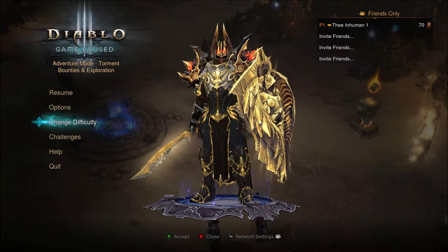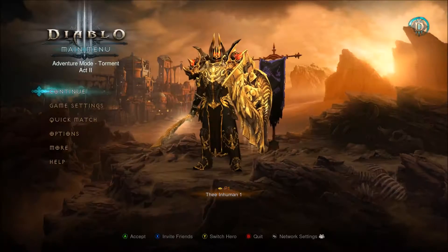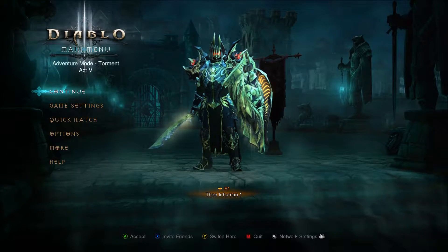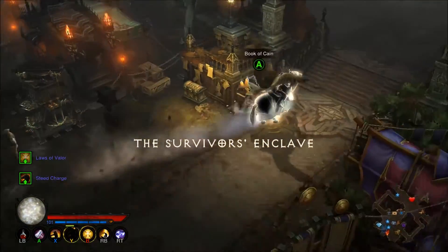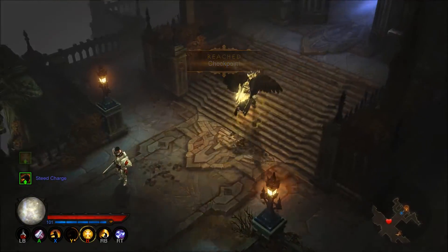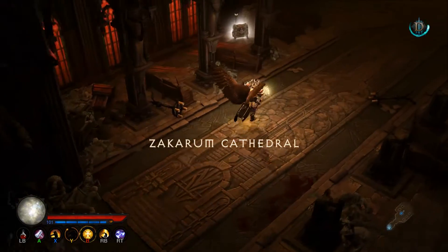The first thing you're going to want to do is create a new game. It doesn't matter what difficulty you choose as long as you're in adventure mode. Go to Act 5 and you'll appear in the Survivor's Enclave. From the Survivor's Enclave, follow the path on screen directly to Zachram's Cathedral. In this tiny area you'll look for a mysterious chest. If you don't find it, quit the game and start again.